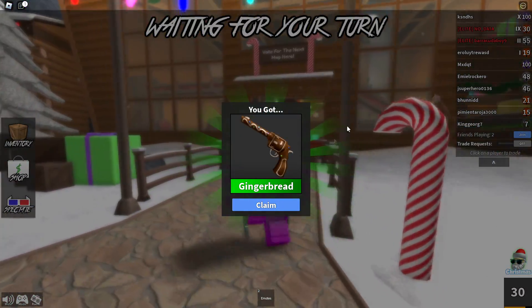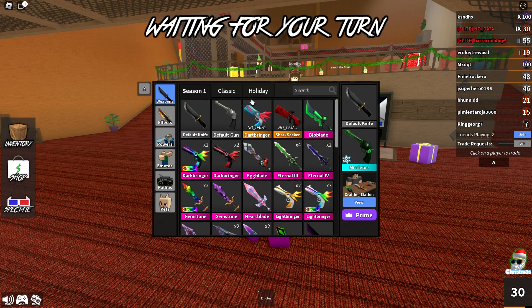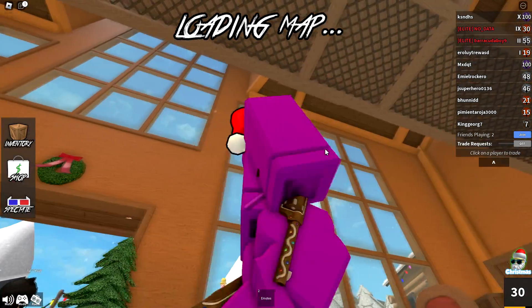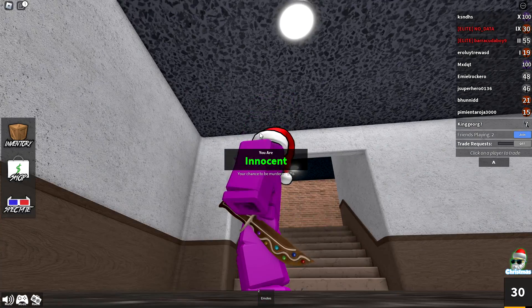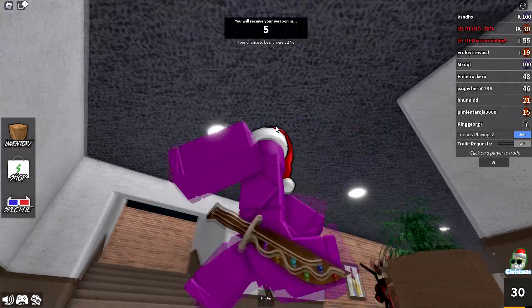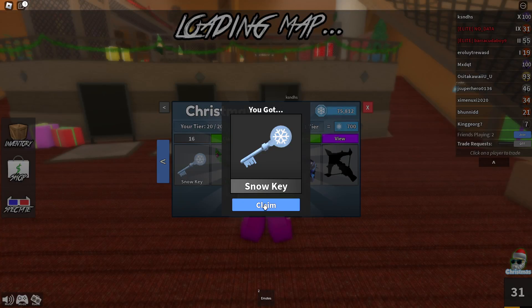Moving on to tier 15, we're starting to get some rares — the Gingerbread rare gun. In the box earlier we got the Gingerbread rare knife, so I'll equip that as well. You can see it's a gun completely made out of gingerbread with some icing and some gumdrops on it. The knife is also made out of gingerbread with gumdrops, so they complement each other nicely as a set.